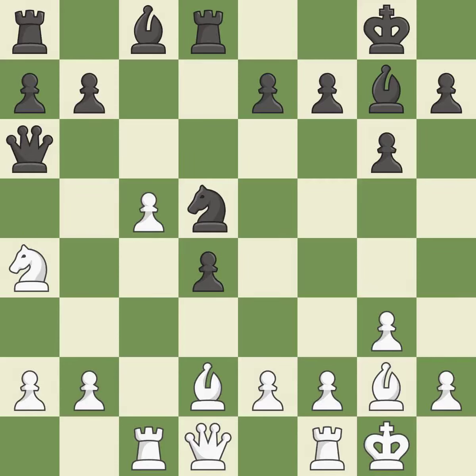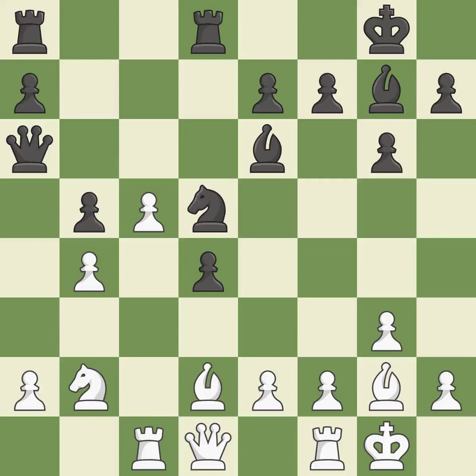This move puts the queen on a safer square. This threatens to attack a trapped knight — it is best. This stops the opponent from being able to attack a trapped knight — it is good. A pawn kicks the opposing knight, forcing it to move or risk being captured — it is ideal. This move puts the knight on a safer square. This threatens to push a passed pawn towards promotion — it is best. This connects the rooks, which helps them coordinate together in the future. This threatens to take an outpost with the knight. This prevents the opponent from being able to push a passed pawn towards promotion — it is good.